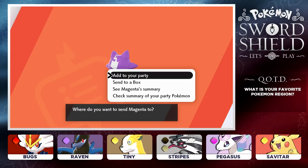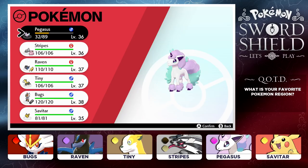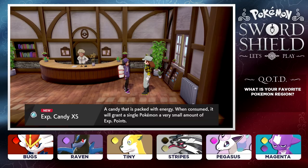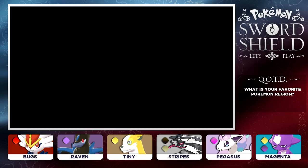We are going to give our Toxel a nickname - we're going to call Toxel Magenta. We're adding Magenta to our party. Since we already have two Electric types on our team, having a third one wouldn't make a whole lot of sense, so we're going to put Savitar back into the PC and add Magenta. We got ourselves five XP Candies (extra small) as well. We officially have a Toxel and a Galarian Ponyta on our team - we're ready to begin our adventure!